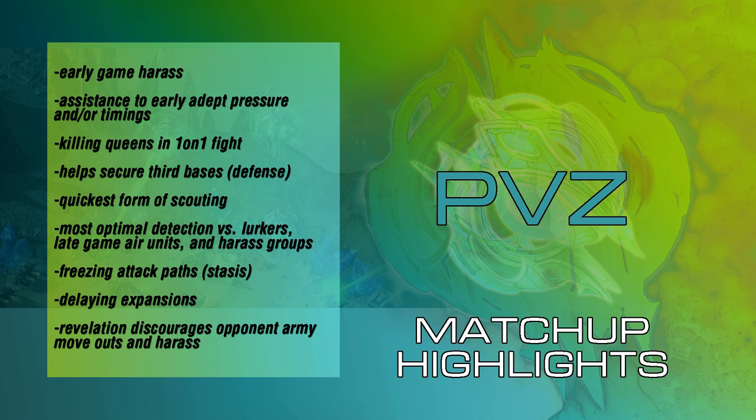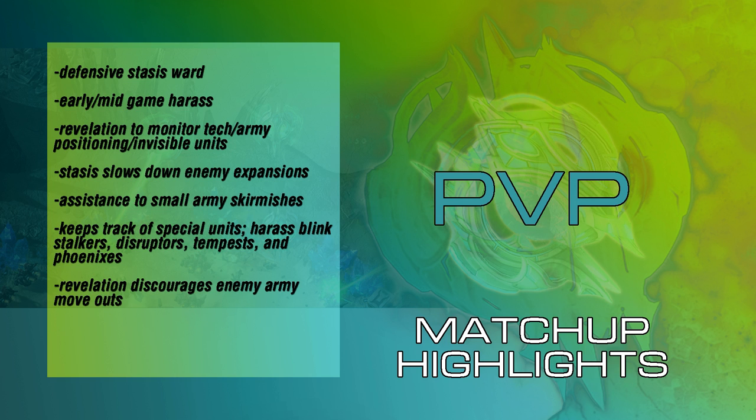The next matchup is Protoss vs. Protoss. In this matchup, the Oracle is good for a few less reasons than PvT and PvZ, but these reasons are just as critical. First and foremost, the Oracle provides a defensive Stasis Ward, which allows you to hold off very quick attacks or rushes to kill your expansion if you are doing a Stargate-based opener. This is extremely valuable. The defensive Stasis Ward also works very well against things like Blink Stalkers or weird Blink openings, and planting Stasis Wards in the main or natural can be a hindering blow to your opponent if they're doing any rush builds.